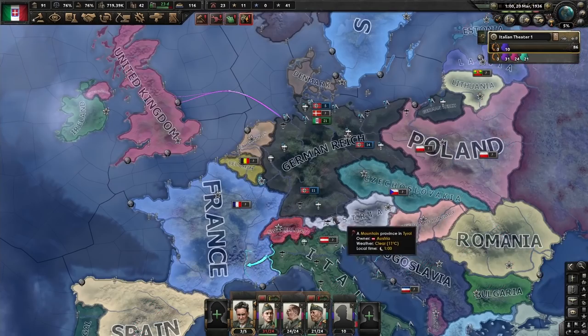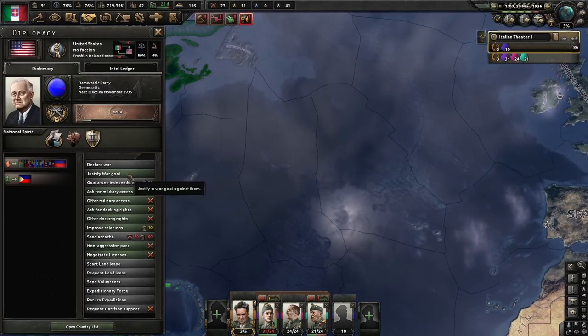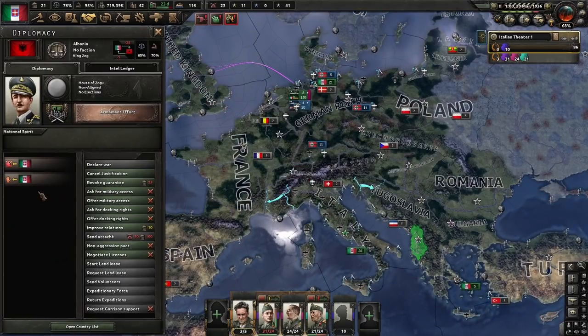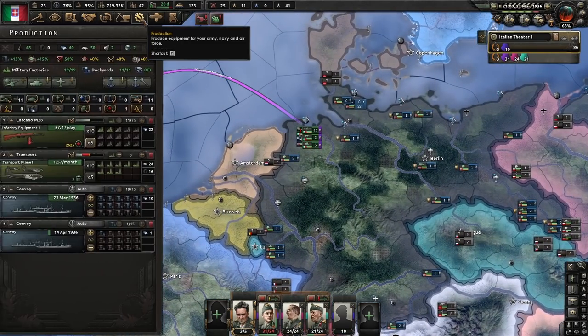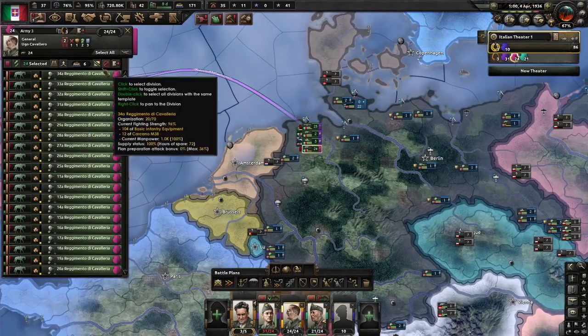But just fighting Albania won't get us anywhere of course — it's a tiny conflict, as long as there are no major nations involved. Which is why we're going to justify on the United States. We have absolutely no intention of letting the war goal finish, but it allows us to artificially spike world tension way beyond the 25% threshold at which the leader of the Allies starts spamming guarantees. Naturally, the UK will therefore give out a guarantee to Albania, allowing us to escalate the conflict.